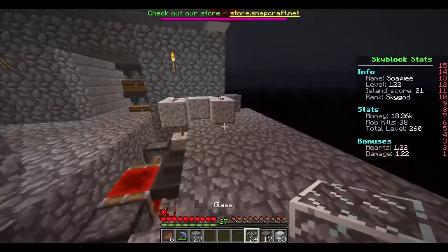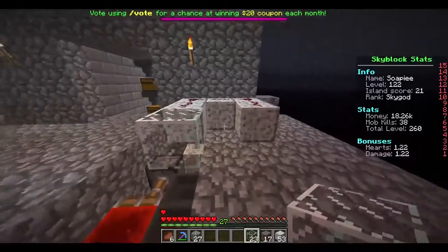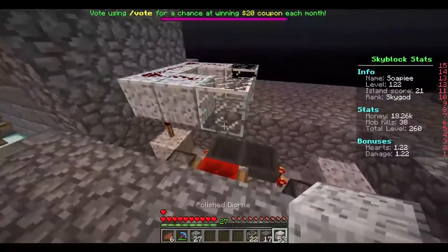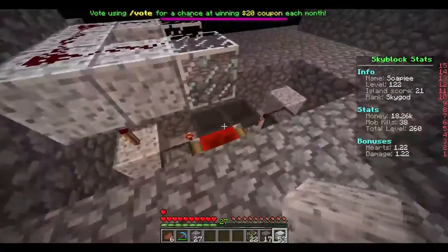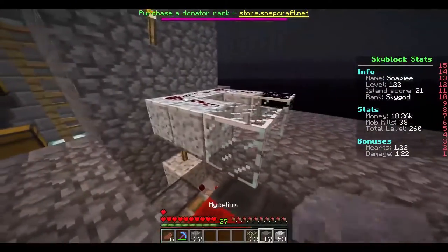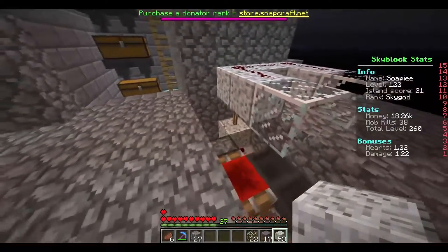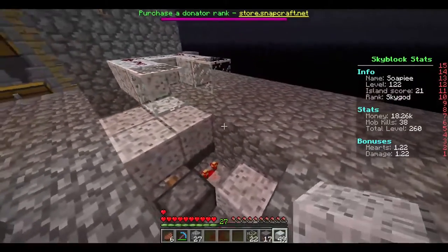Okay, we put some glass here like so. We can cover this up to make it look nice. I'll use diorite for the floor for now — I don't think it blocks the redstone signal, let's hope not at least.